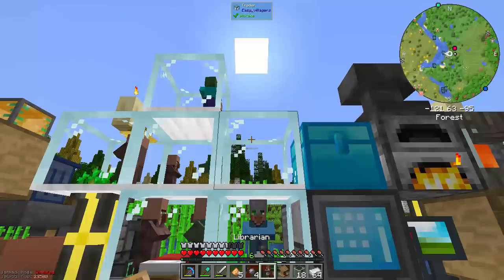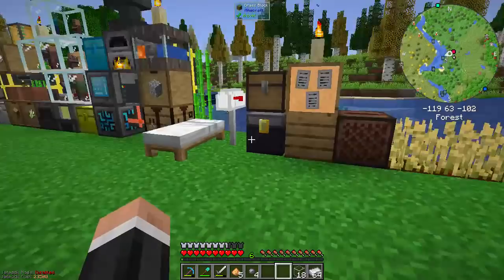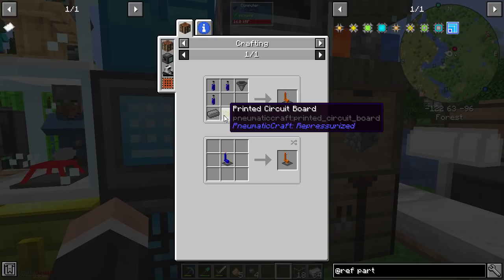I've got this silk touch one - I don't quite understand how to do that one yet. And we now have compact machines, which is quite exciting. To reiterate our goals: we need eight solar panels, which I want to do via auto-crafting - that's why I'm doing more refined storage. We need etching acid, 12 fast vector plates, and advanced pressure tubes from pneumatic craft, which require printed circuit boards.